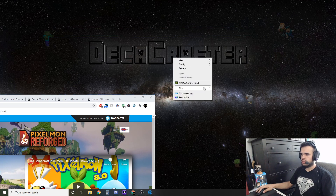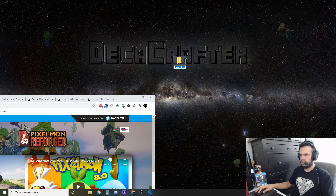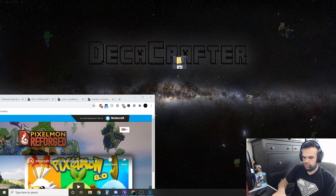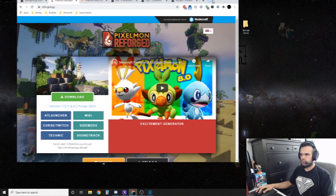The first thing we're going to do is create a new folder. We're going to title this folder — I already have one called Pixelmon server, so let me just call this 'sponge server'.